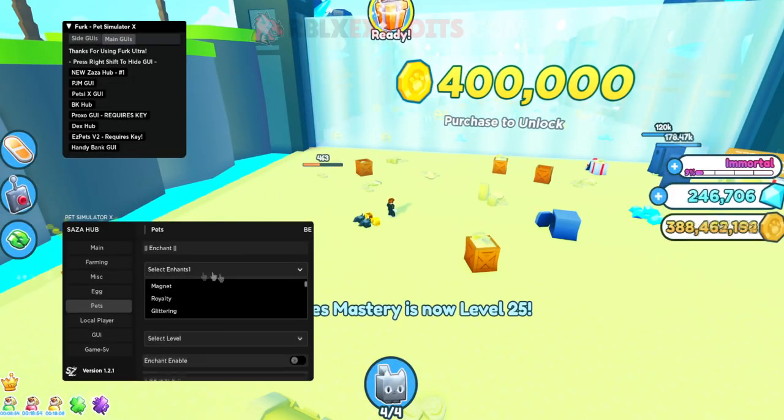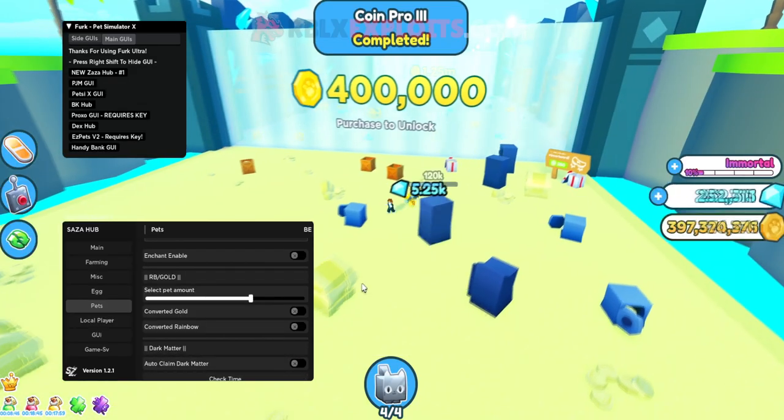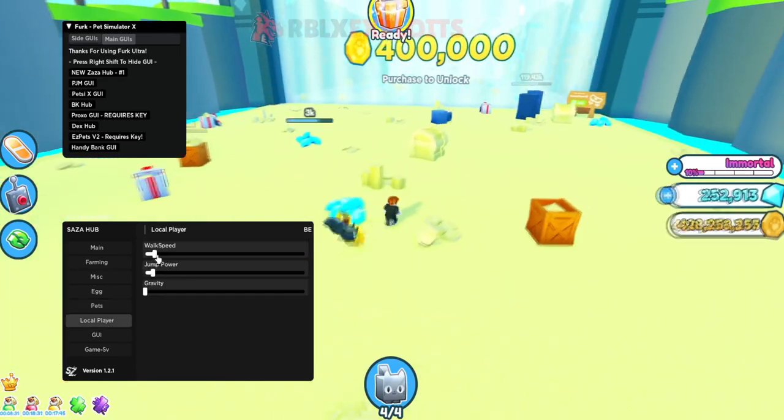Hey guys, welcome back to another video. Today I'll be showing a new and updated script GUI for the latest Pet Simulator X update, which is the 8-bit update. In this new update there's a new huge pet, new eggs, new areas, and a lot more, which you can all exploit with these scripts.